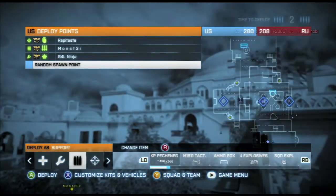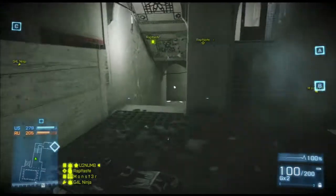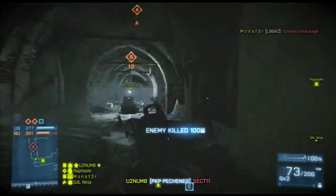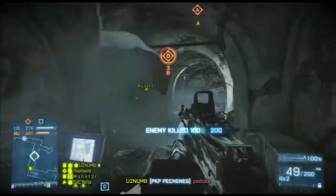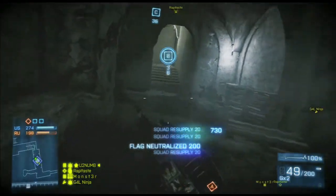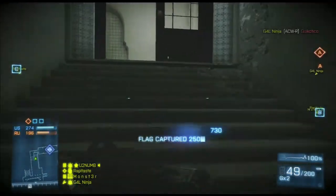If you ever want to play on our servers, we run four servers on the 360. Normal tickets — the only thing we don't do normal is on Conquest Domination, where we do 200 tickets because if we don't, it goes so quick. We have two Rush servers out there, one-round rushes, normal tickets, and a Conquest server with big vehicles and so forth.